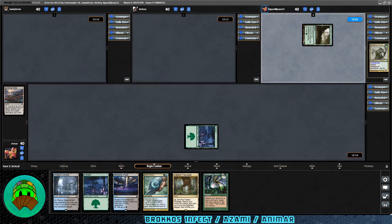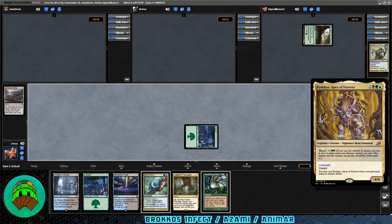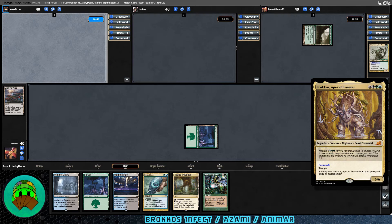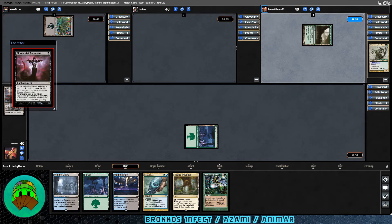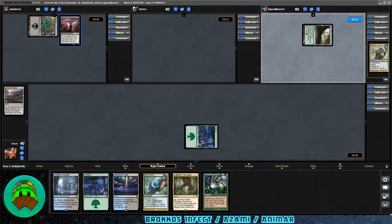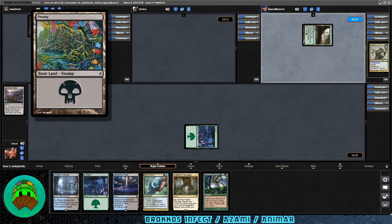Our commander is Brokos, Apex of Forever — 2 black-green-blue for a Legendary 6/6 Nightmare Beast Elemental with Trample. You can cast it from your graveyard with its Mutate ability, which cheats commander costs a bit. Its Mutate cost is 2 Dimir green-green. In this deck we focus on mutating onto something with Infect and smashing face. Blood Chief Ascension comes down for our second opponent, along with a Lurewind Swamp — very colorful.